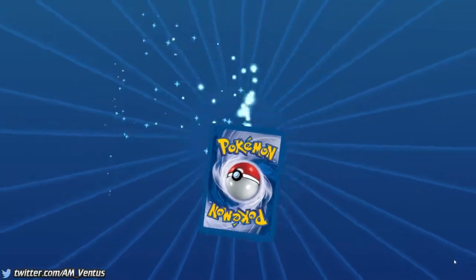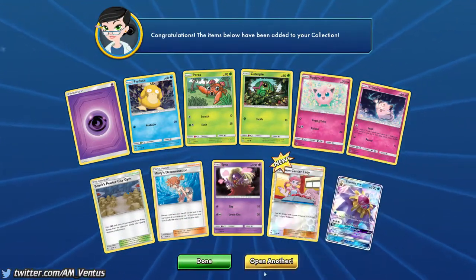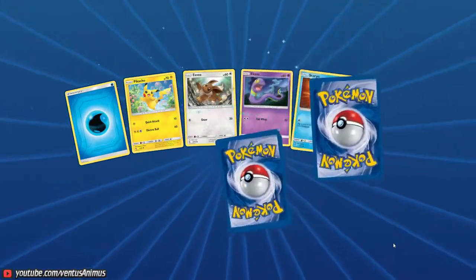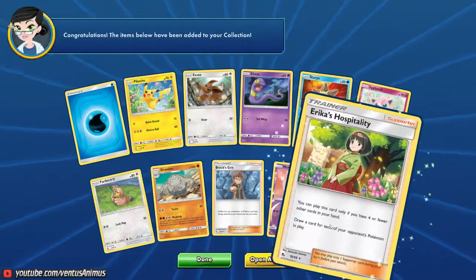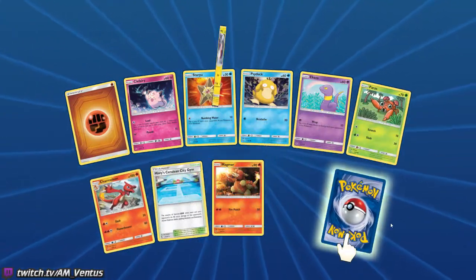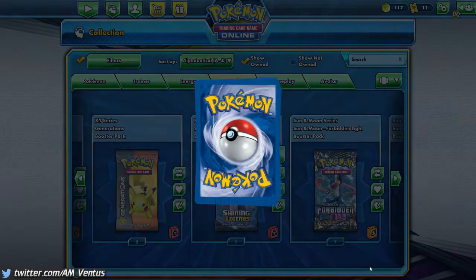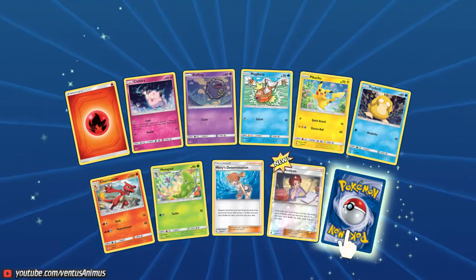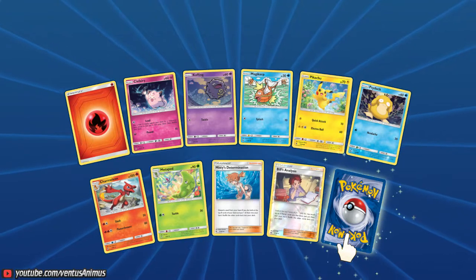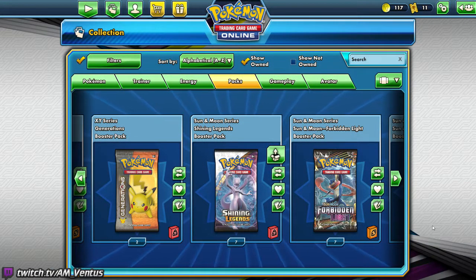There you go — this is Starmie. 18? Okay. Reverse holo Mew. GX? So 18. Oh wow, this is bad. Oh, Decidueye — that's beautiful! 19. This is the last one, I think. That's a Reverse Holo, so this has to be a GX to hit 50%. Wow — so 19. 19 ultra rare or above. That's pretty bad.